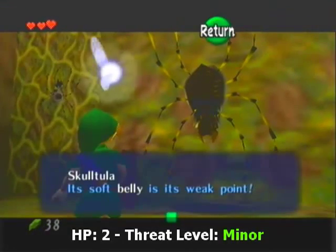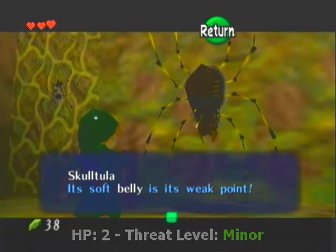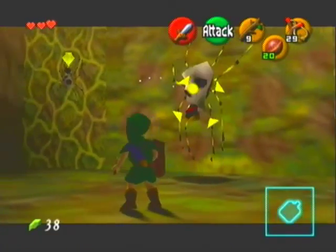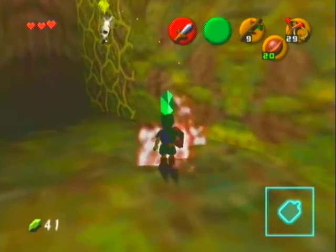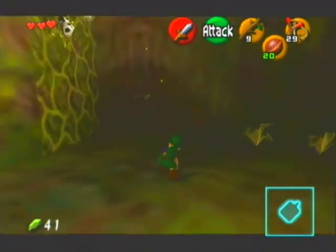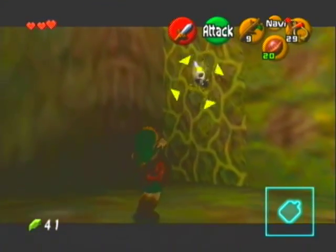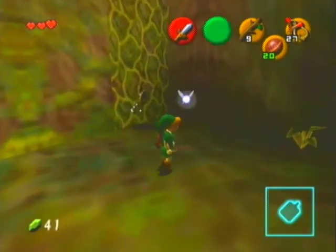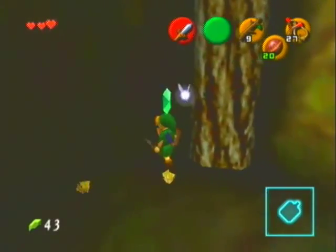Then we have this new enemy here — we got the Skulltula. Its soft belly is its weak point. My question is, why the hell is it showing me its soft belly when it knows that's its weak point? Is it its way of taunting me? Like, hey, look at my ass. So I guess that's how you kill that enemy — it's dumb enough to show you its ass.